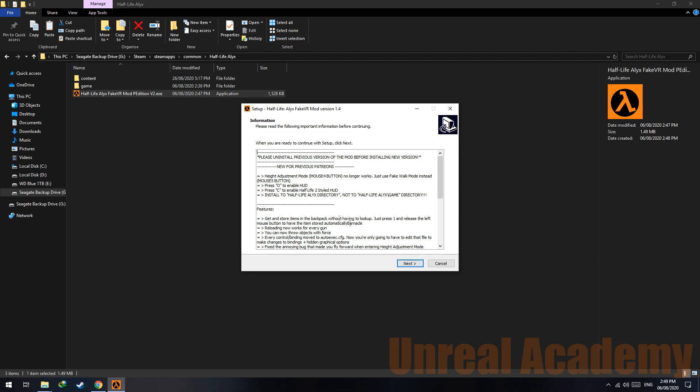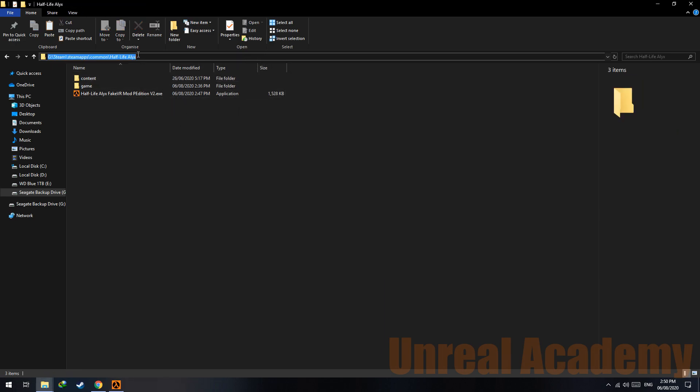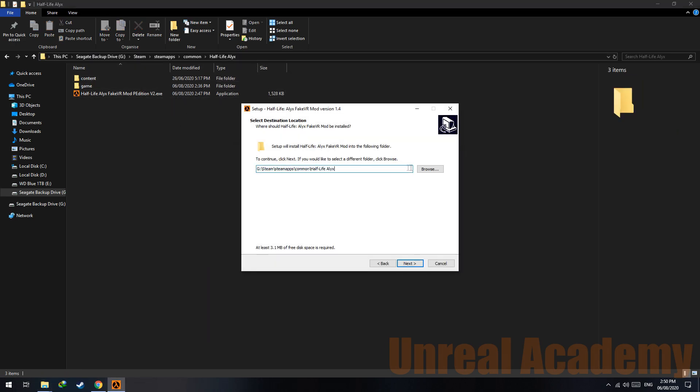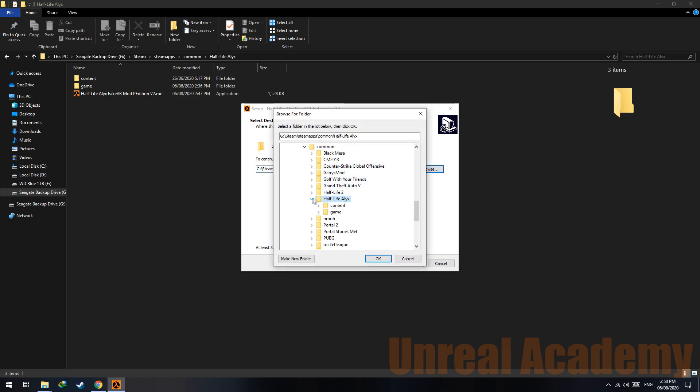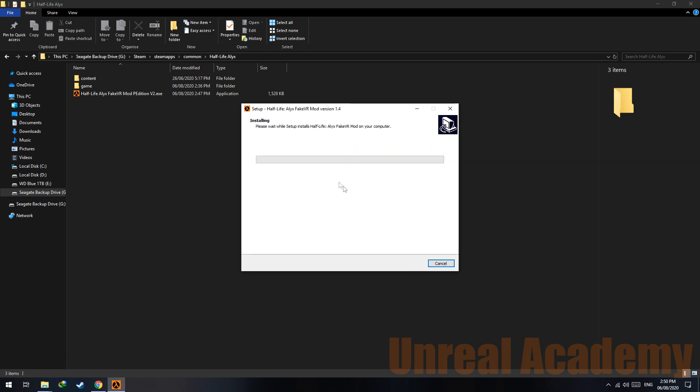Previously you needed to install to the Half-Life Alyx game directory. Now you just need to install to your Half-Life Alyx directory. Hit next and change your directory to Half-Life Alyx. Previously you needed to go here and install to a subdirectory, but now you only need to install to Half-Life Alyx and the rest will be done by the installer itself. Hit next, hit next, and install.